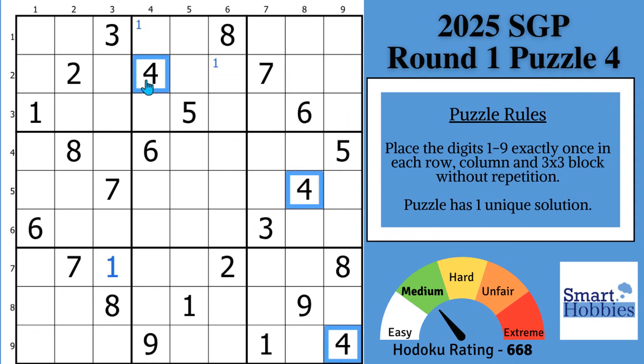If we go to the 4s, you will see here with this 4 that you have two places for a 4 in block 3, and then with this 4 and this 4, two places for a 4 in block 8. Nothing else we can do with the 4s.